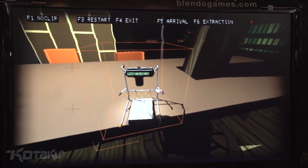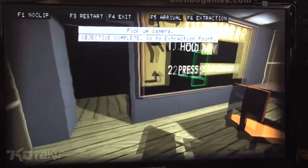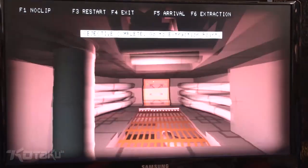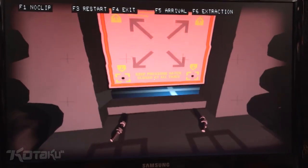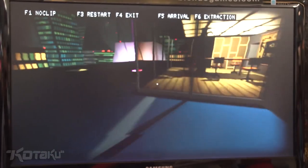Here I'm photographing this contract. So I have the contract photos and now I'm going to get out of here. I'm going to clamber up here, and now I'll go to the mission extraction point.